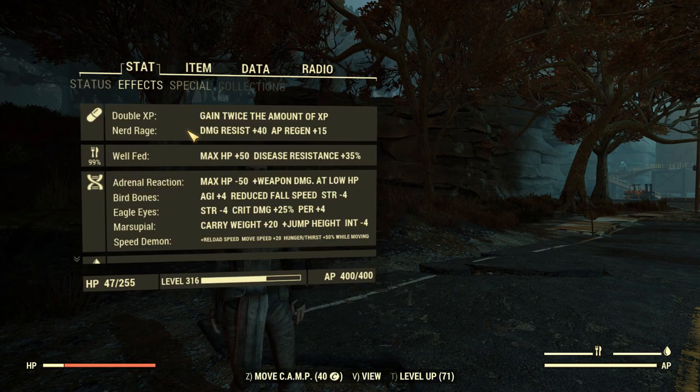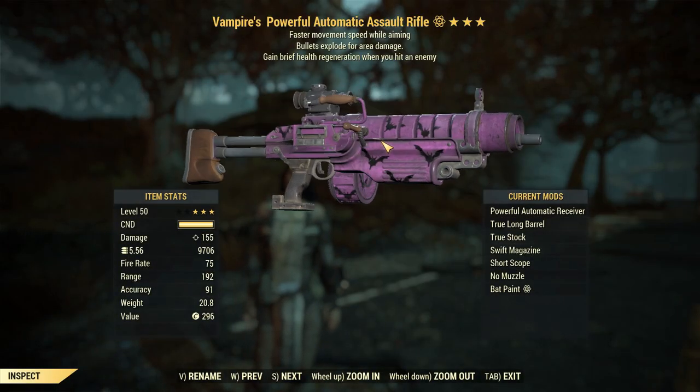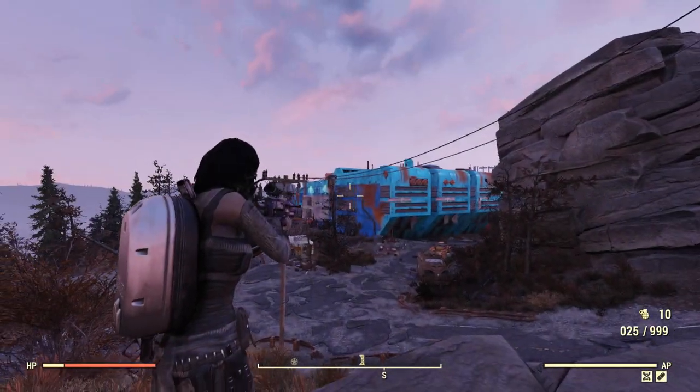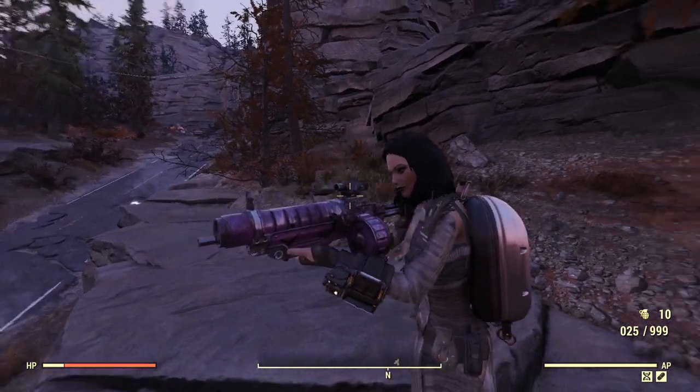Okay, Nerd Rage has been achieved. There it is. We've also got double XP — that's not very useful — but 155 damage now. So here we are at Scorch Beast Reach. It's like Dragon's Reach, but for giant bats instead of giant reptiles. That's what we look like.